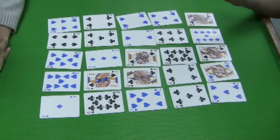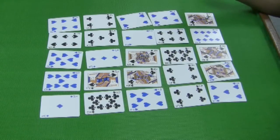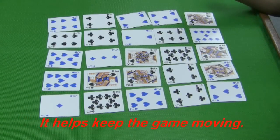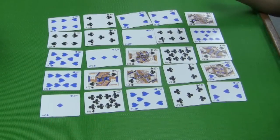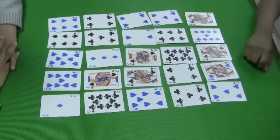The way the game starts is one person goes, and then we just go clockwise. Students should take about ten seconds to make their call. We will start with Shershon.